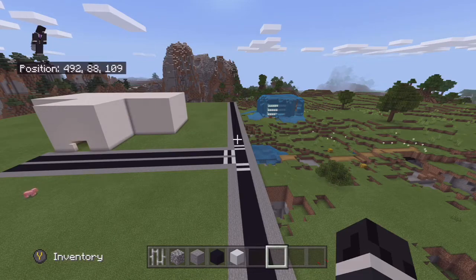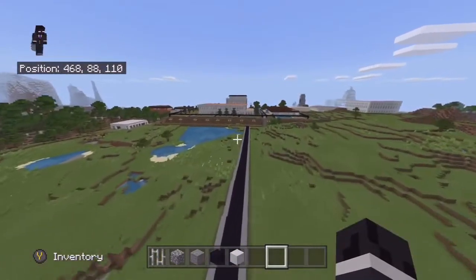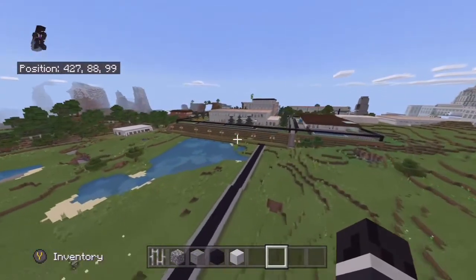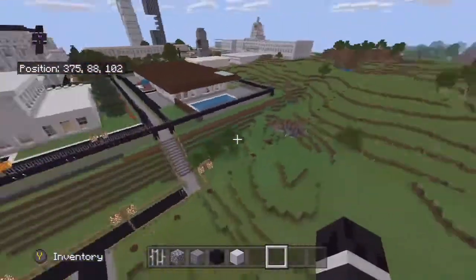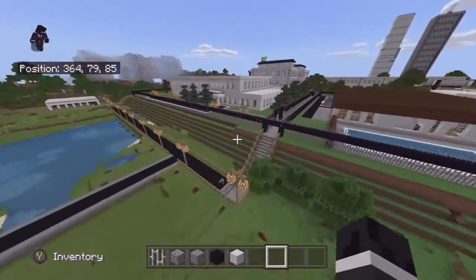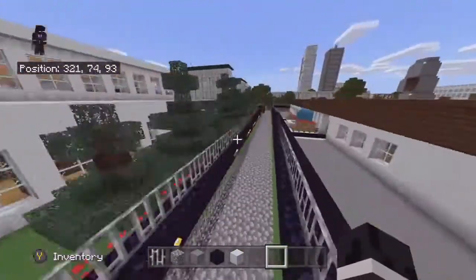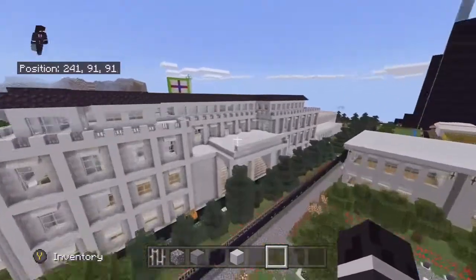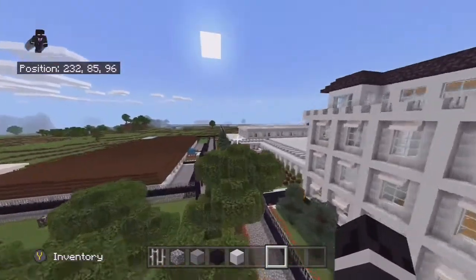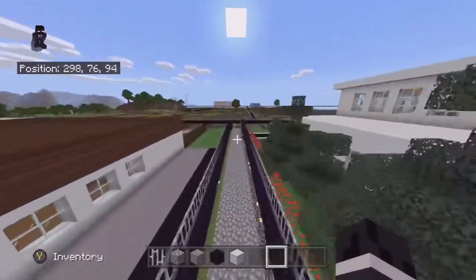Hello people, welcome back and today I'm going to show you the new state of Dougie. It's right next to the white house. So here's the white house and we have a new addition - we put a nice another floor on the white house. It looks pretty good. I like it. And now we're just gonna go over and see the new state of Dougie.